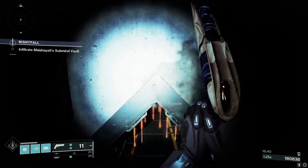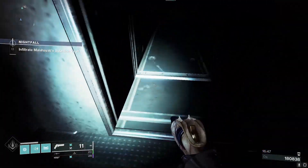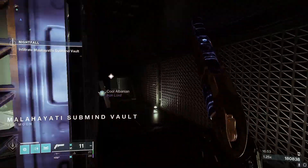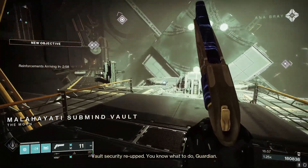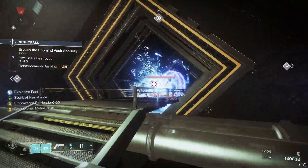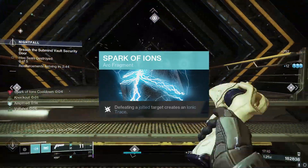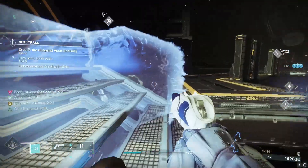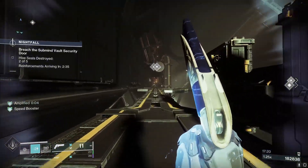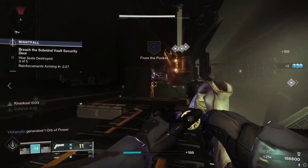Knockout can actually be a saving grace in an emergency situation in PvE. If you're in higher-end content and put in a situation where you need Knockout to save you, it possibly could — though you have a positioning problem if you're being put there. Spark of Ions: defeating a jolted target creates an Ionic Trace, giving you another way to generate Ionic Traces for ability energy. If you use something like Voltshot and get kills with it, you will proc Spark of Ions and gain energy back even more.